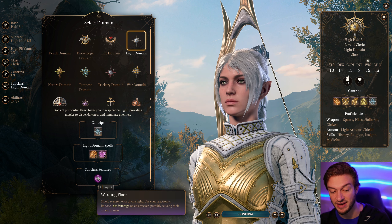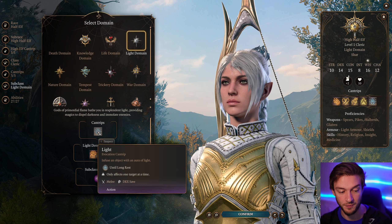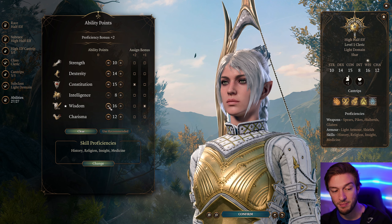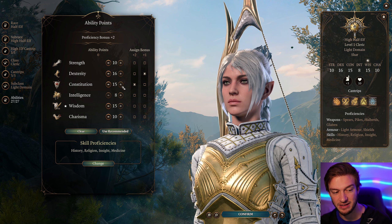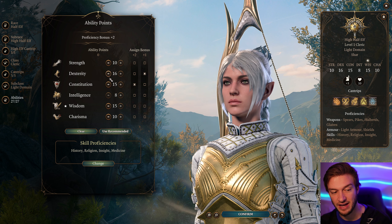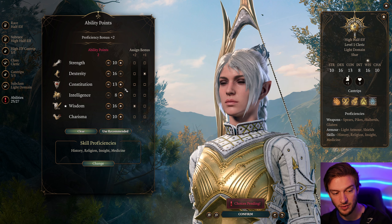For the class we're going to go with Cleric. At level one, go for cantrips: Sacred Flame is not bad, Guidance for the plus one d4 to ability checks is great, and we'll go with Resistance for the third cantrip. We're going to go with the Light Cleric subclass. Light Cleric has some really awesome benefits — you get Burning Hands at level one, Fairy Fire, and the subclass feature Warding Flare: shield yourself with divine light, use your reaction to impose disadvantage on the attacker, possibly causing their attacks to miss. You also get the Light cantrip.